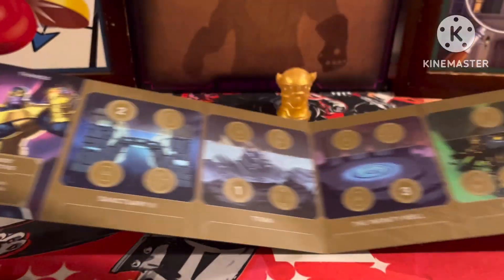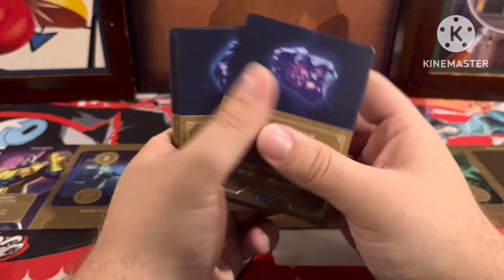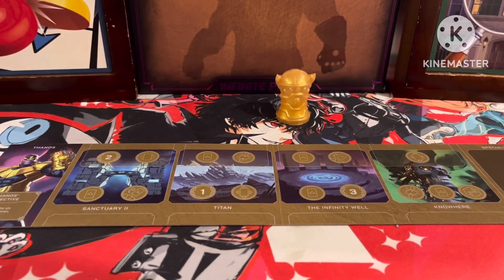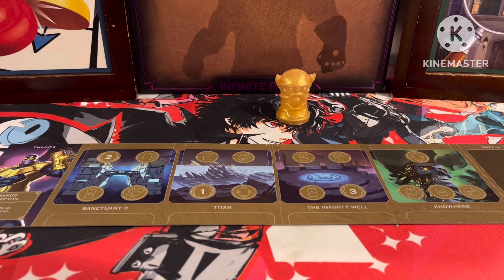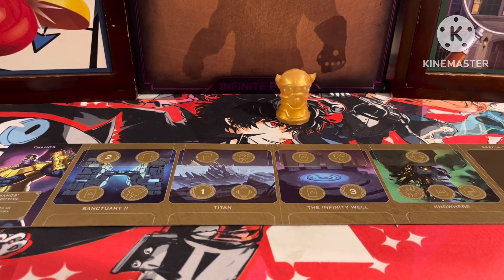We have the specialty area and Thanos' objective: collect all six Infinity Stones, represented by these six Infinity Stone tiles. Thanos will be using his cards to introduce random stones to the game, but sadly Thanos cannot obtain them immediately. These stones will be sent to a random character and will attach either to their board or to one ally on the opponent's board.